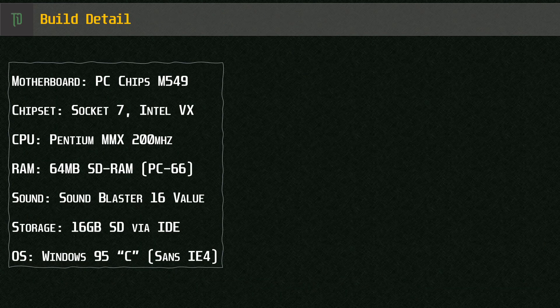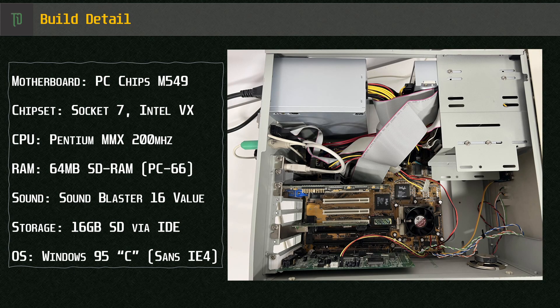So for my build today, with a nod to 1997 and 2D-3D combos, we're using a VX-based Socket 7 motherboard that would have been popular with the mainstream — a PC Chips M549. It's got 64MB of SDRAM, which would have been more common in a Pentium II. Unfortunately this was the smallest stick I had on hand; 32MB would have been my choice otherwise.